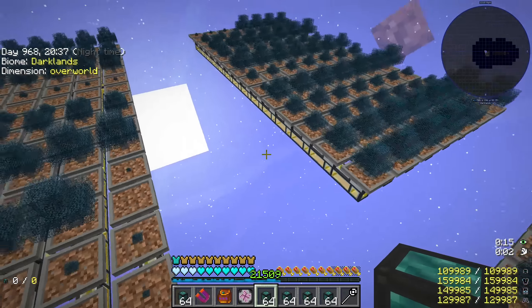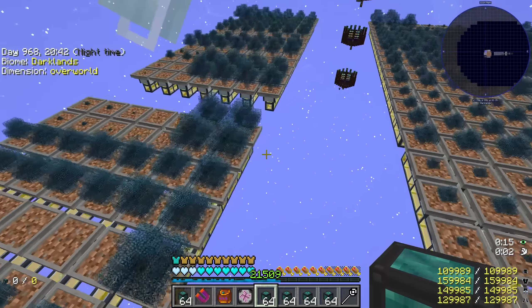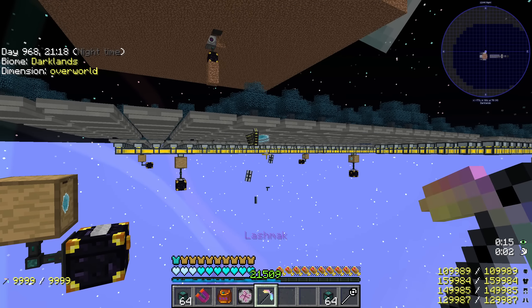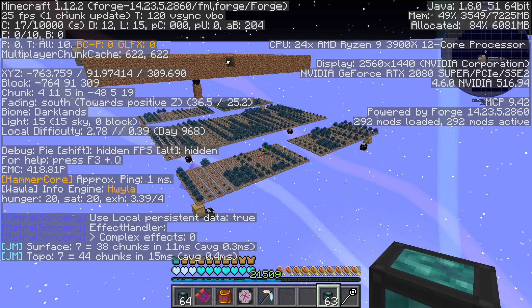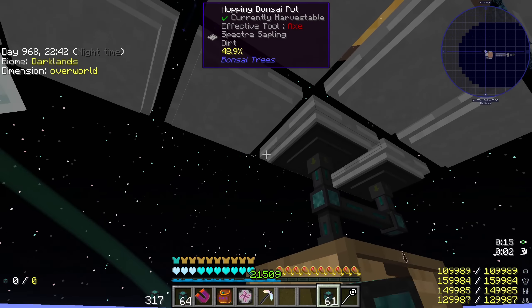Before doing that, we need to make this farm a bit more lag-friendly. I was thinking maybe we switch the item docks with conduits. I don't really think it's going to make that much of a difference, but let us see — 24 FPS. Let me remove them and see how it goes. Just remember the 24. The FPS drop was because of the bonsai pots and not the item docks. We're up by one or two frames, but it's fine — anything small is going to help.